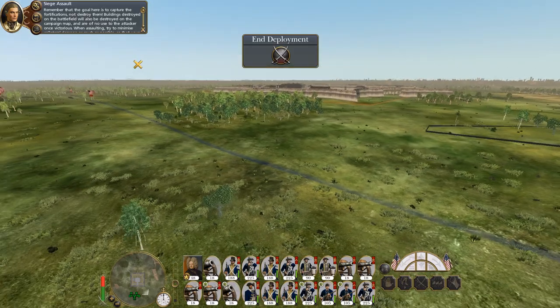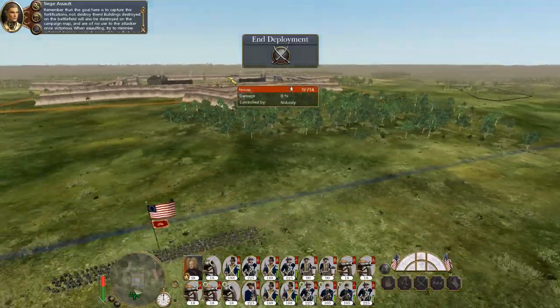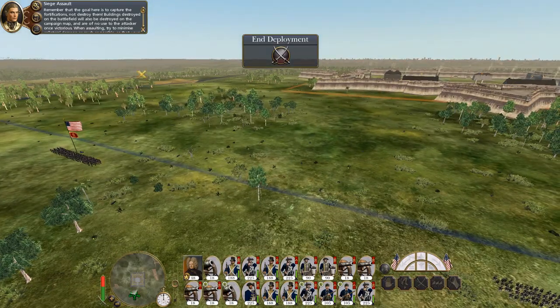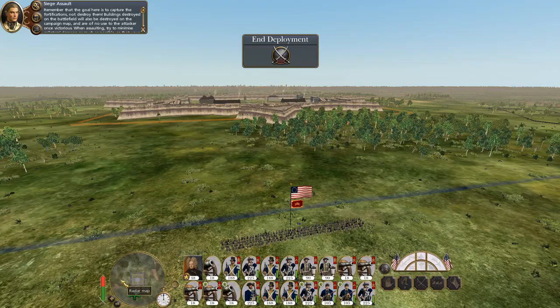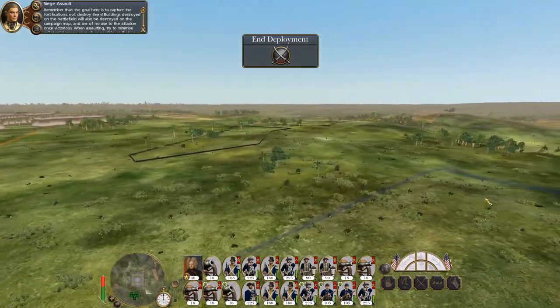I want to be over here because from my recollection of the map, the enemy is coming in from the west — or from the east according to this map — and our reinforcing army is going to come in from somewhere over here.